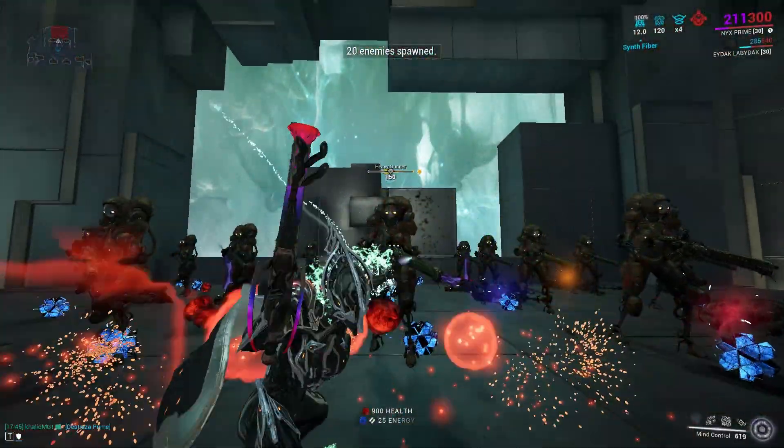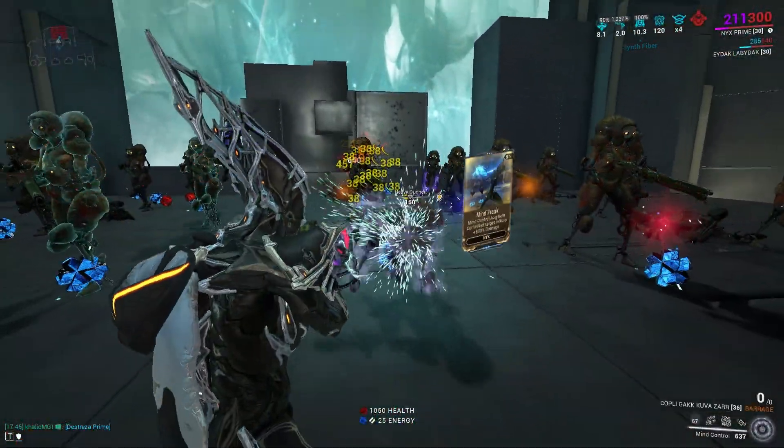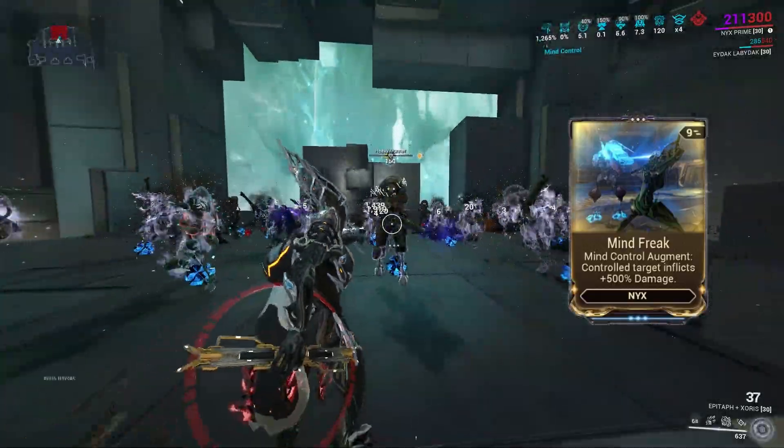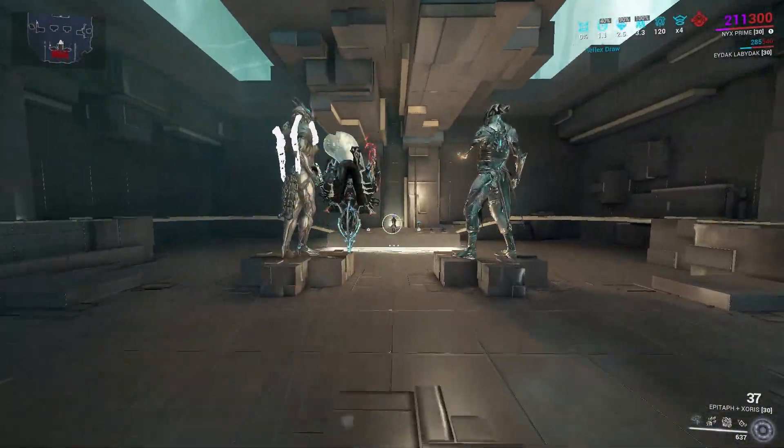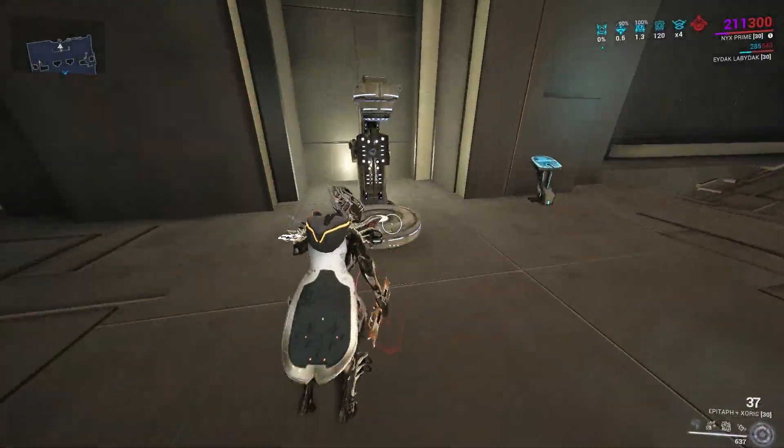This ability has an augment called Mind Freak that gives the target you select a damage multiplier of 500 that scales additively with the damage you deal to it.